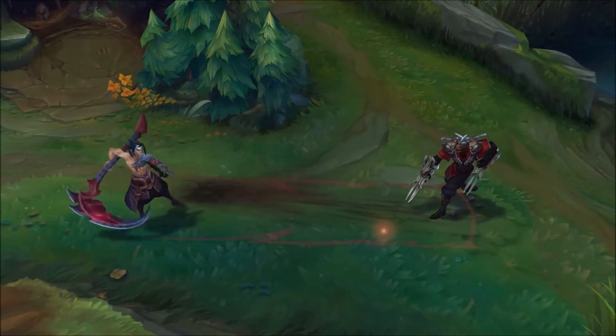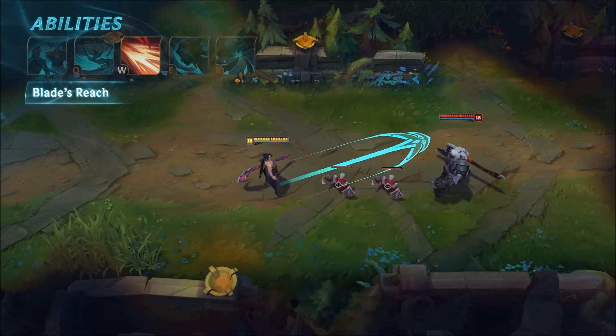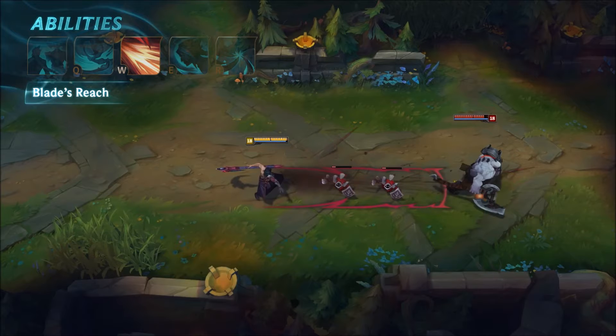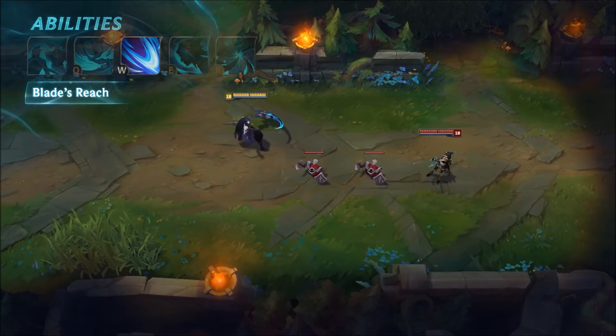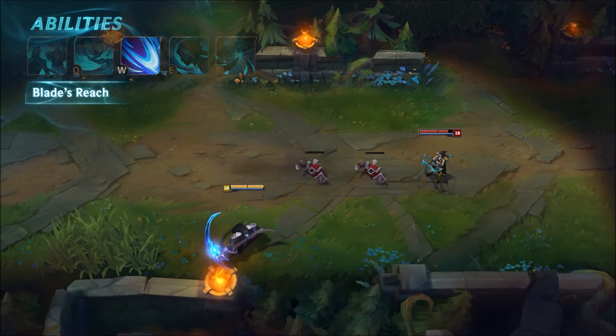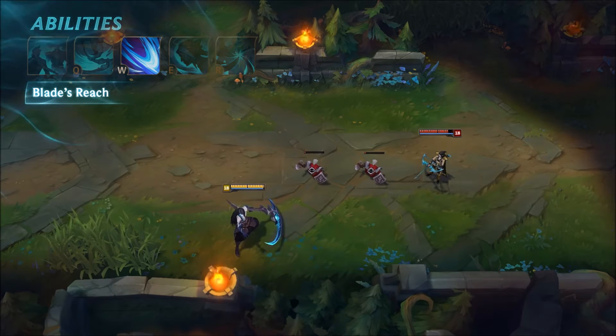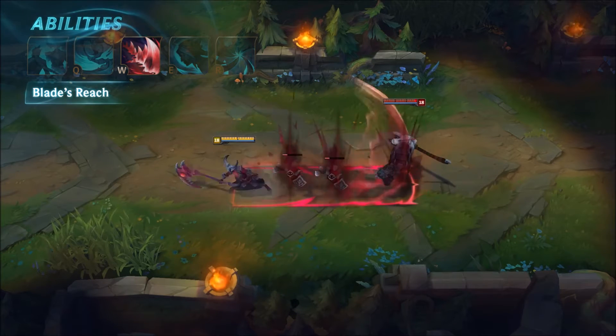Cain's W is Blade's Reach. Cain rears back and slashes in a line, damaging and slowing all struck enemies. If Cain becomes the Shadow Assassin, the range is increased and a Living Shadow will strike for him, allowing Cain to move freely after casting. If the Darken is in control, Blade's Reach will knock up its foes.